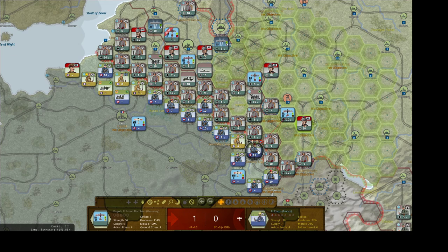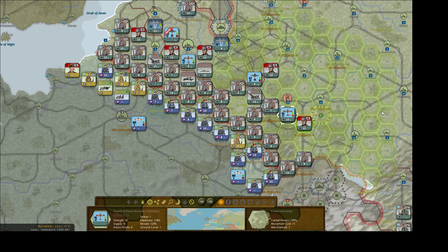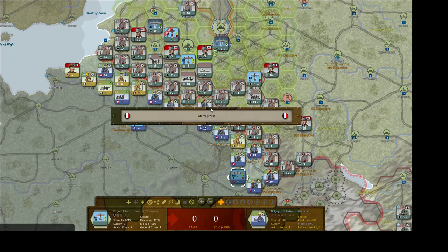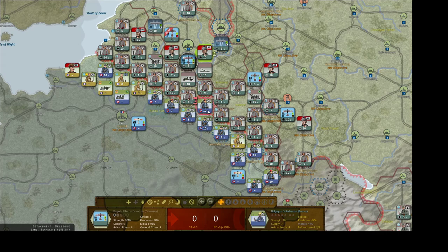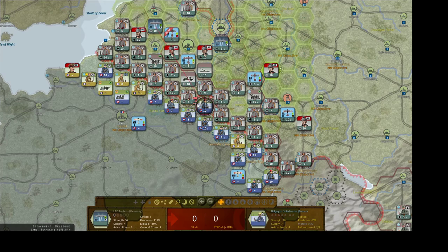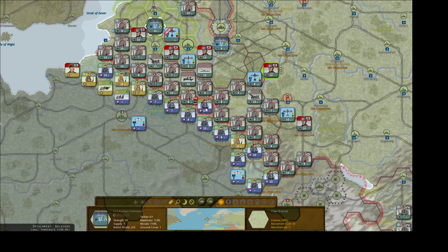Recon bomber number one — let's do it, hopefully we get one of them. They miss, and they miss again. Let's hit them again — nothing. We'll use the railway gun here. That dropped their morale down pretty much. Let's see if we can do it again — nothing. It dropped them down by 3% morale. Our artillery can't hit them.